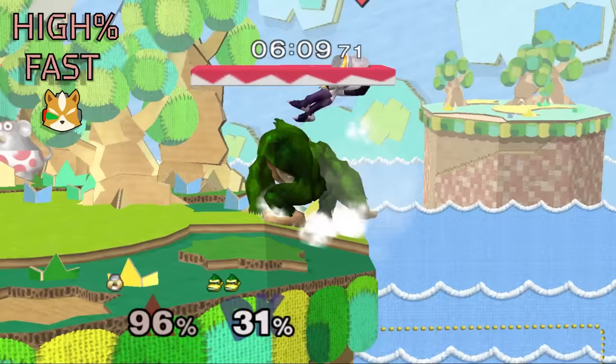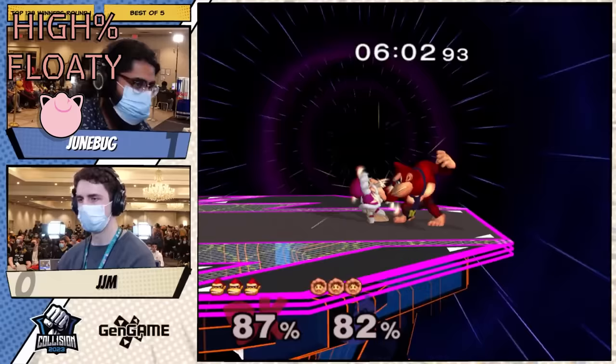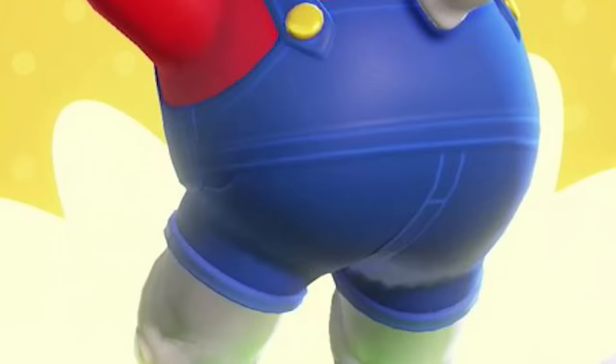At higher percents, stuff like full-hop cargo up throw into double jump fair or up-air will lead to an easy kill. Versus floaties, low percent up throw up-airs are still a viable strategy. At mid to high percents, combos may start to drop off, but juggle state is still quite good with the mix of up-airs and up-B, plus some characters will still get confirmed.